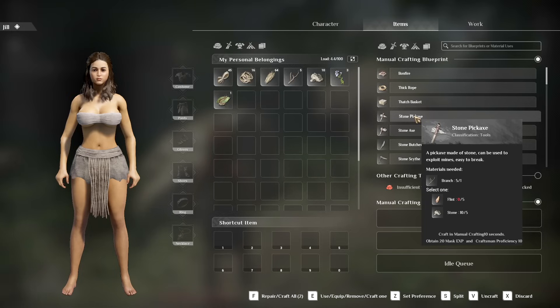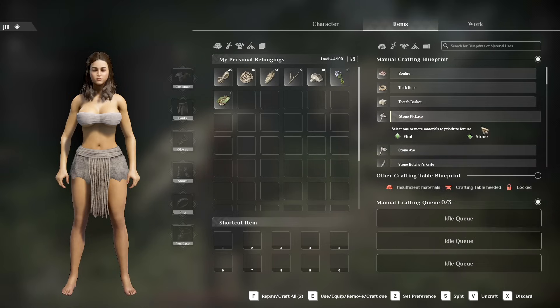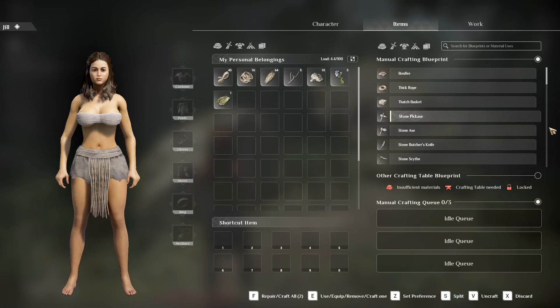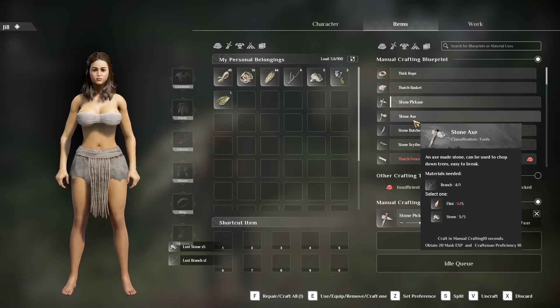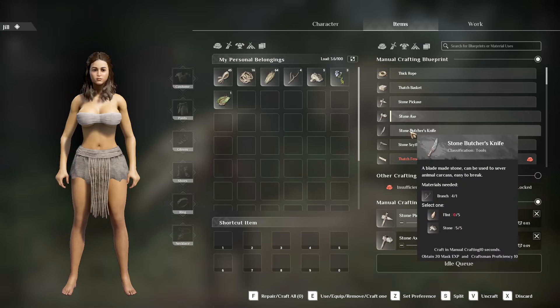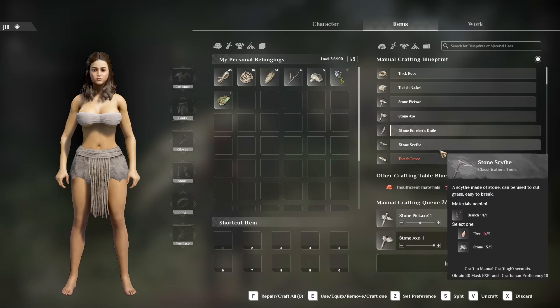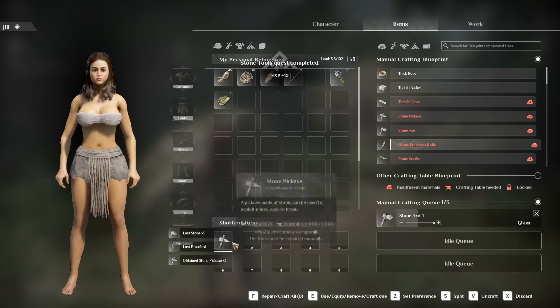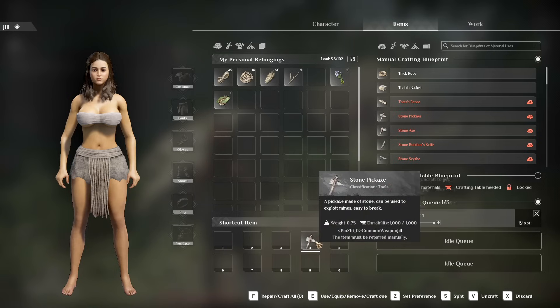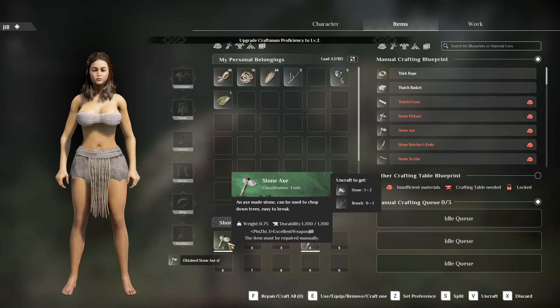We can make a stone pickaxe with either stone or flint — I'm digging that. Double-clicking to open inventory, let's craft this. I need to check if I have enough. I'll put this on slot four because I like to keep my pickaxe and axe right there. We'll pick up some more rocks, but a little faster with a pickaxe.